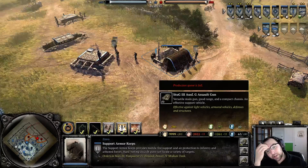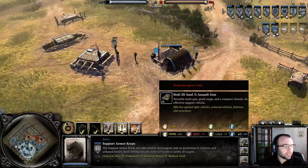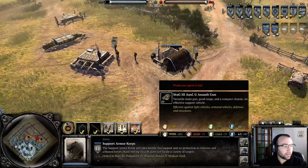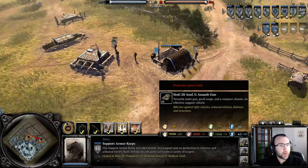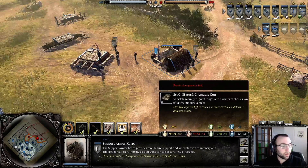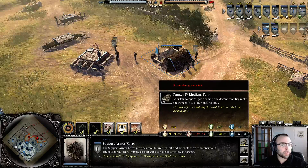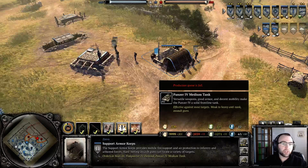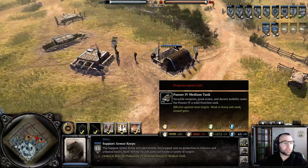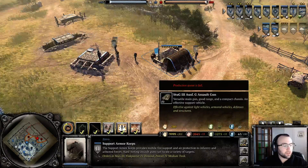For a beginner, the StuG is very hard to use because it doesn't have a turret. So if it wants to shoot to its right, the whole tank needs to move, which is slow. Versus the Panzer 4, which does have a turret — if it wants to shoot to its right, only the turret moves, and it moves pretty fast, so it's a bit more versatile than the StuG.